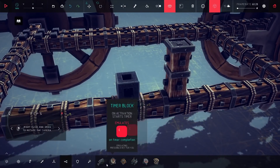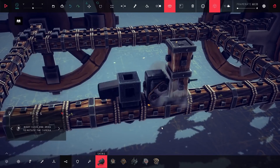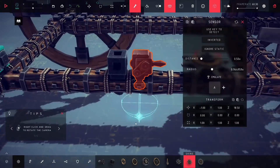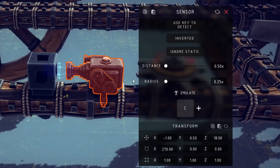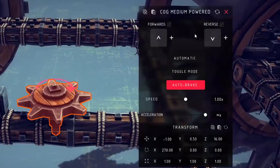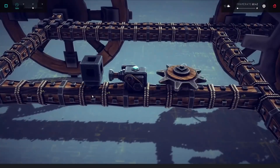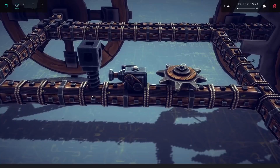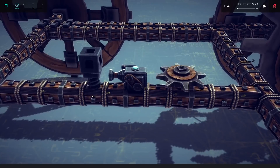When the sensor block sees that the piston is not extended, it'll turn on. But when the piston's extended, it'll stop detecting it and turn off. I accidentally put the sensor facing into the ground, so I had to fix that. Now if I lower the distance and radius, I can achieve the effect I want — when the piston's extended it won't detect it, but when it's not extended it will. It's going to emulate pressing the A key on my keyboard, and I have a gear that turns on when A is pressed. So now when the piston's not extended, the sensor is on and the gear spins, but when the piston's extended, the sensor doesn't detect it and the gear turns off.